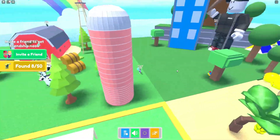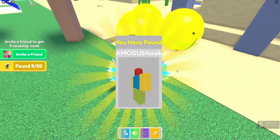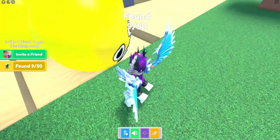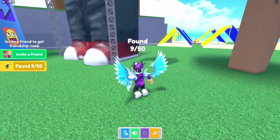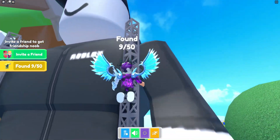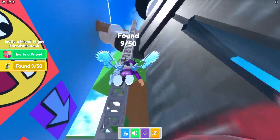Let's check out this area — we got one just behind a tree, claim that one. There's the amogus noob. Let's check these balls — they might just be decoration. I'm not sure what happens if we go to the top of this Roblox statue.